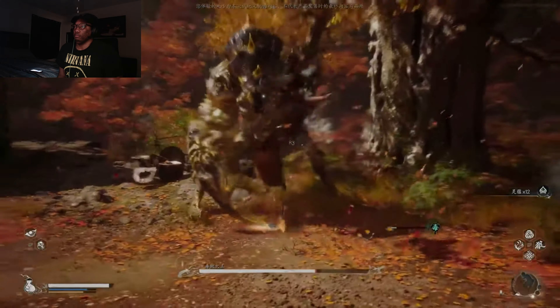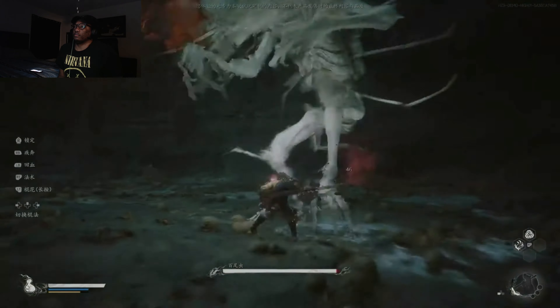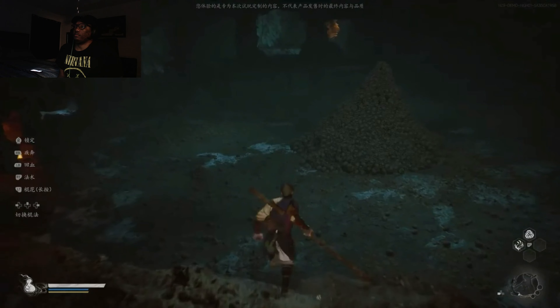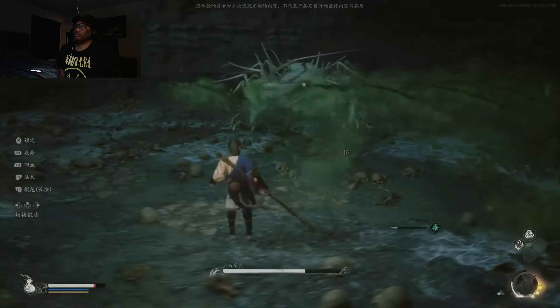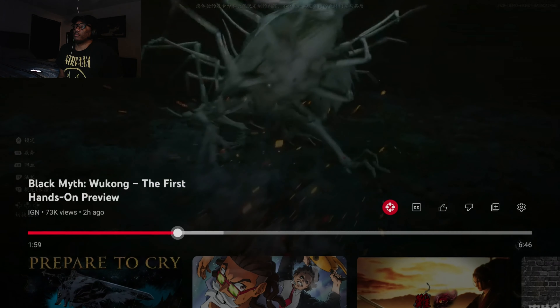The first boss is named Centipede Gwai, and it appeared in the first 13-minute gameplay trailer released in 2020. This time, it awaits players in a horrible cave. Its attack methods include rolling and heavy punches, as well as the ability to release poisonous gas. This gas inflicts a slow-acting poison effect.